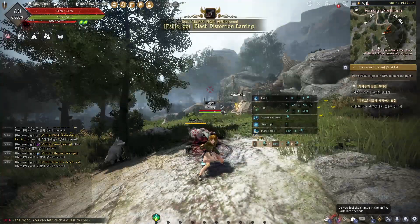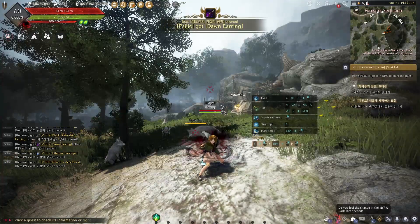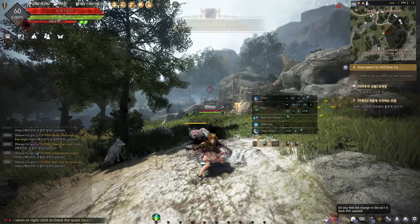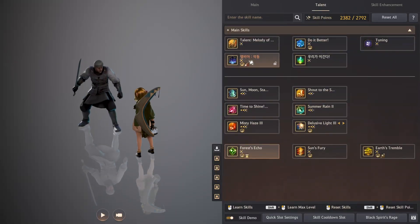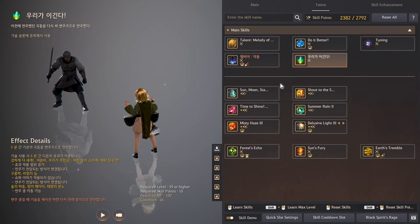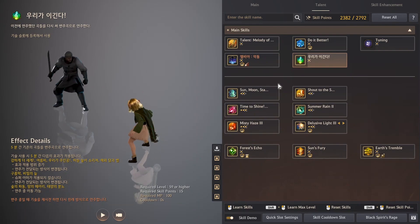Today we are starting with Shai because I think Shai got a cool skill and Shai players will enjoy this. I have no idea what this skill is called. It was a bit tricky to figure out what it does, but I think I know now. Basically, this skill changes the mechanic of your kit a bit.